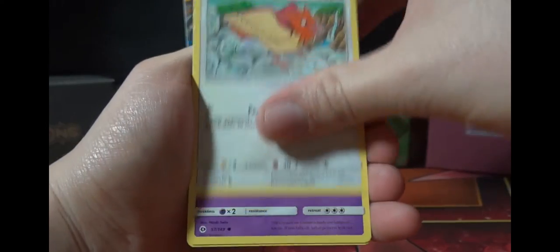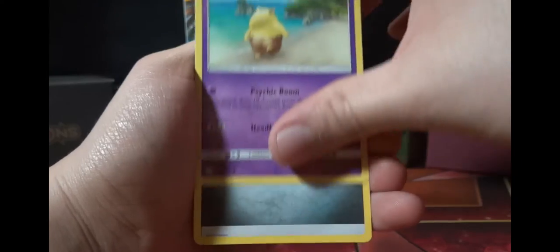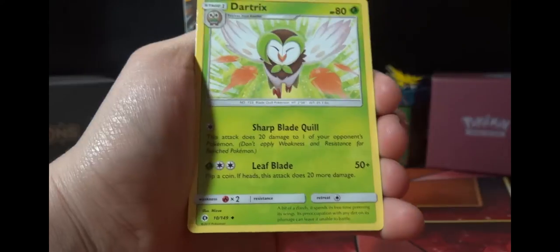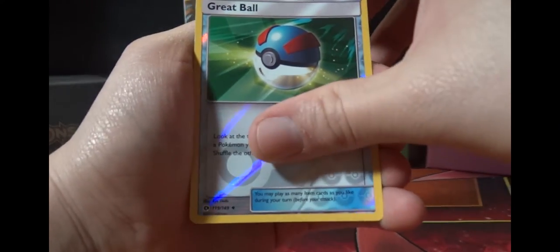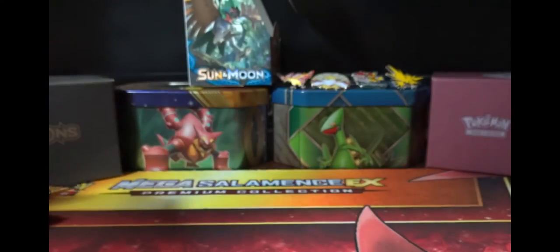Next pack: Grubbin, Spinarak, Alolan Grimer, Rowlet, Drowzee, Steel Energy, Hau, Dartrix, Pokéball, Great Ball, Butterfree. Well, that was anti-climactic — you know, Pokéball, Great Ball, Cigarette, Ultra Ball... if only.